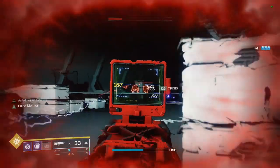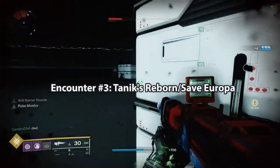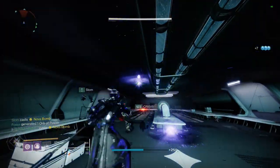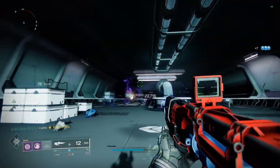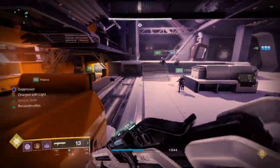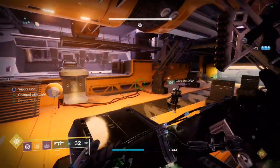Atraks successfully revived Taniks, and coupled with that, Clovis Bray's security measures kicked in — he is attempting to crash the space station into Europa to destroy the planet. You will be attempting to prevent that from happening while dealing with Taniks the entire time.